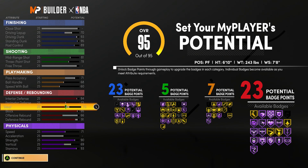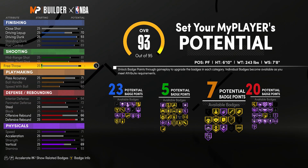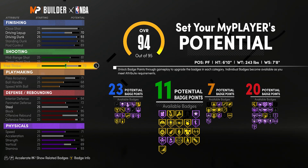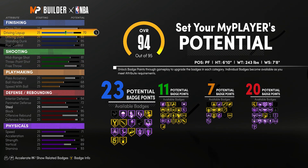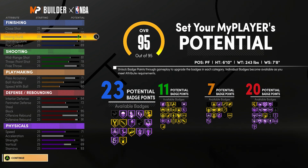23 finishing, 23 defense, 7 playmaking, and 5 shooting. You could take away steel if you don't care about pickpocket or interceptor, and add more shooting badges. You could upgrade your pass accuracy to get more playmaking badges, or even put it on finishing if you want even more finishing badges. 23 is a lot — I'm going to go ahead and put it on shooting I think. But steel's valuable, everything's valuable, so it's really what you want to give up.